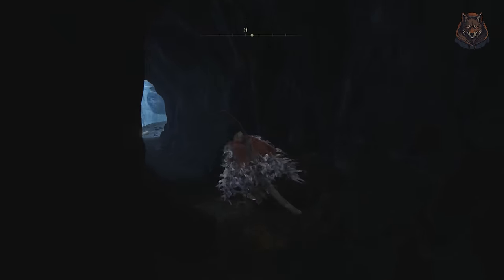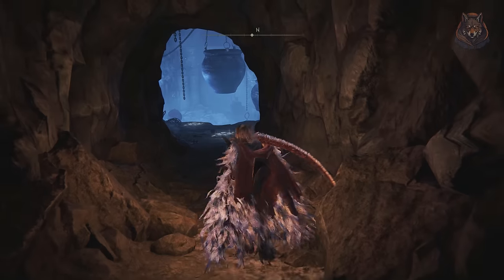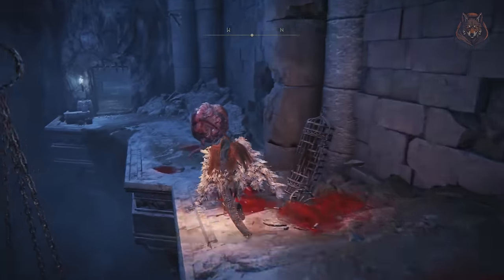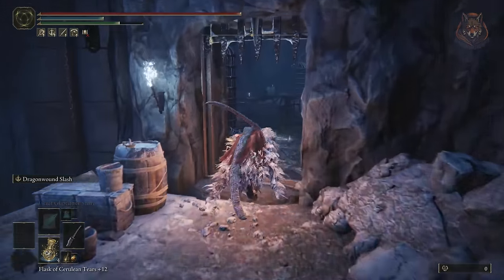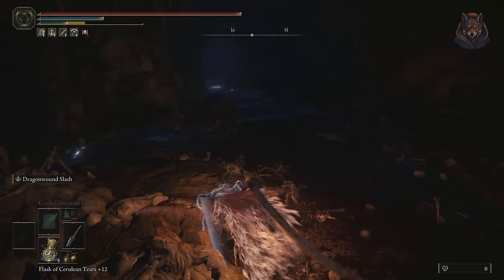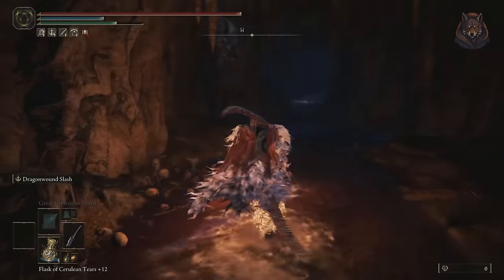From the entrance you need to walk all the way down the path and into the room that is straight ahead and go through the gate. Jump into the cave, and where all the blobs drop down from the ceiling, take a left and head down further into the cave.